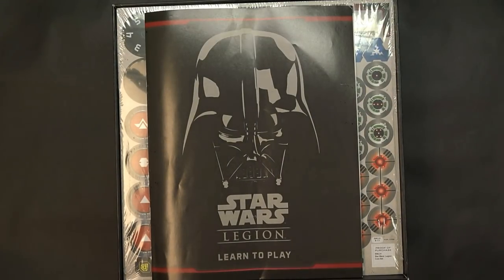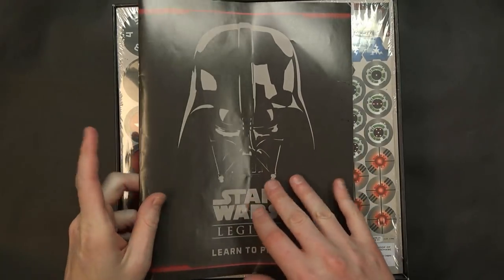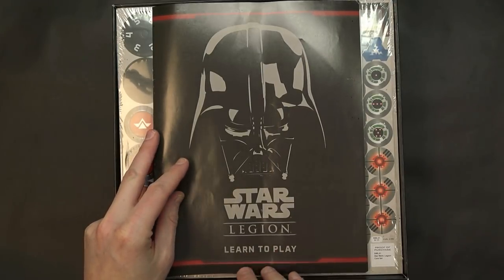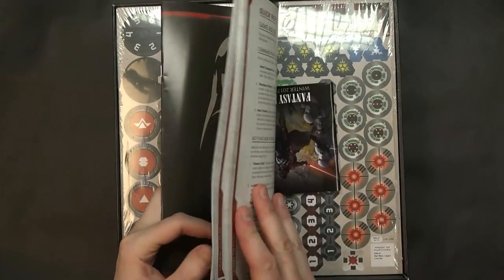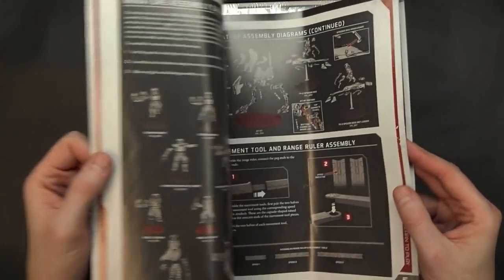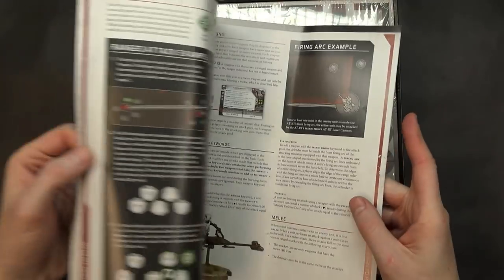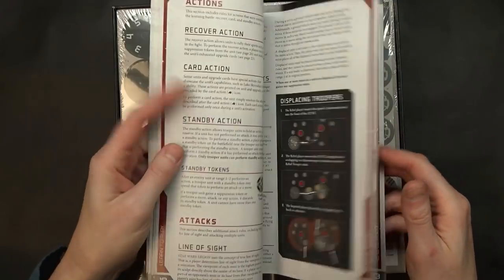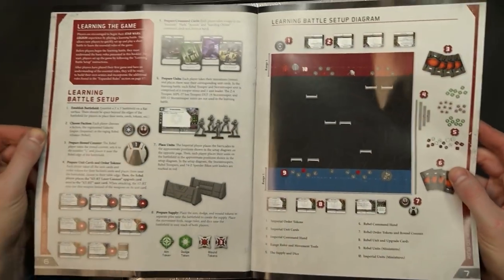Opening up the set, you're going to get a learn-to-play guide. What makes this different from previous FFG starters — including Rune Wars, which came with both a learn-to-play guide and a rules reference guide — is that this is the only guide that comes in the box. I've already started taking my notes on how to play, and it seems very in-depth. We'll refer back to this throughout the unboxing and review.